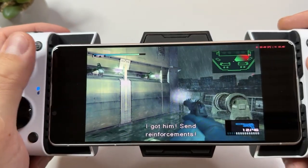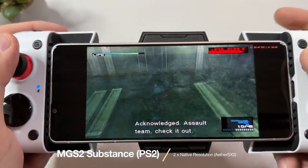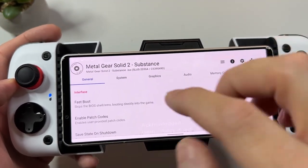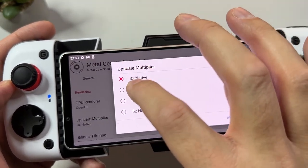At the tanker outside in the rain in Metal Gear Solid 2 Substance I actually managed to bottleneck the performance, but a quick jump down to 2x native resolution — yes, still 2x native resolution — and it started to run at full speed again.